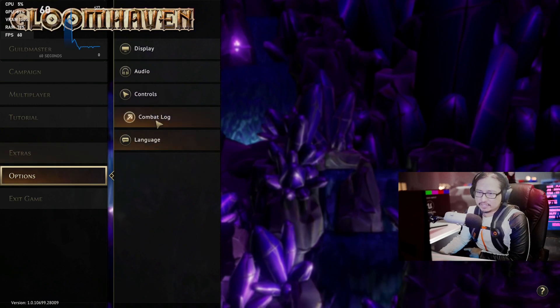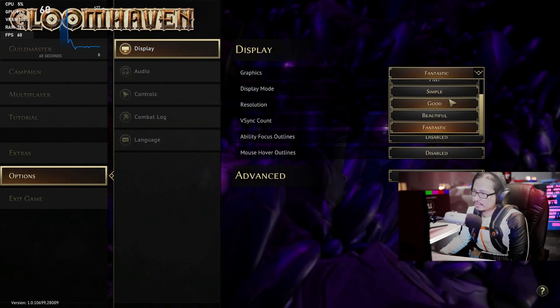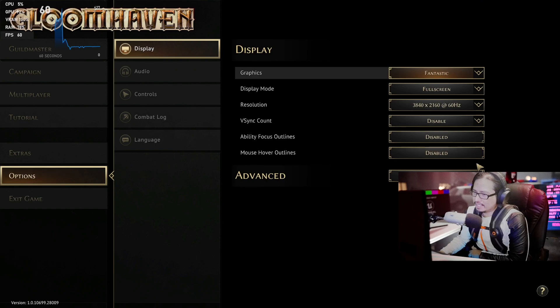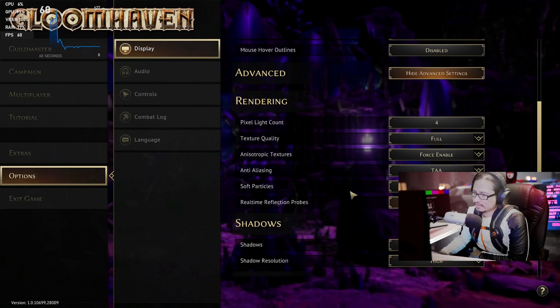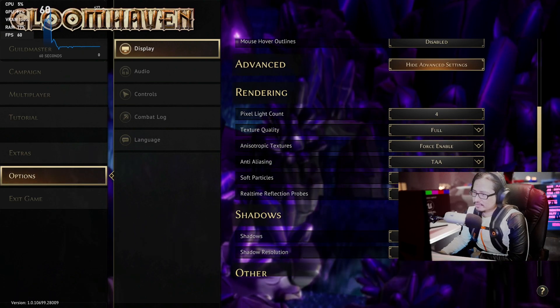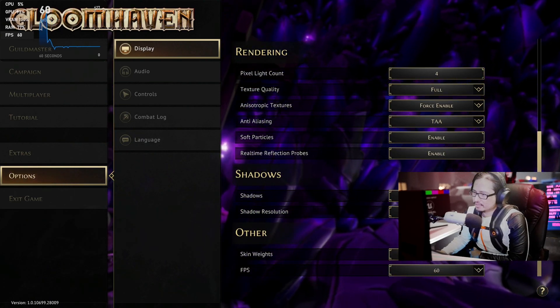First things first: options, display, graphics — fantastic, full screen, 4K. V-sync disabled, ability focus outline. Display advanced settings, let's see. Real-time reflection probe — let's enable it. We're going to enable everything. Super high, 60 frames.